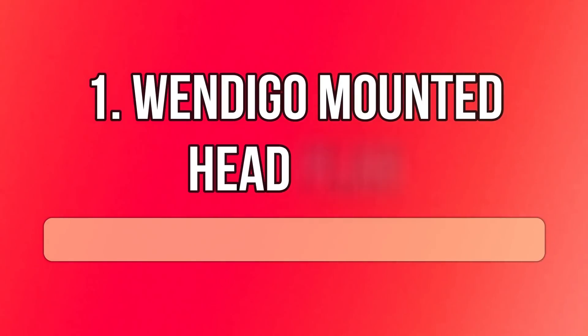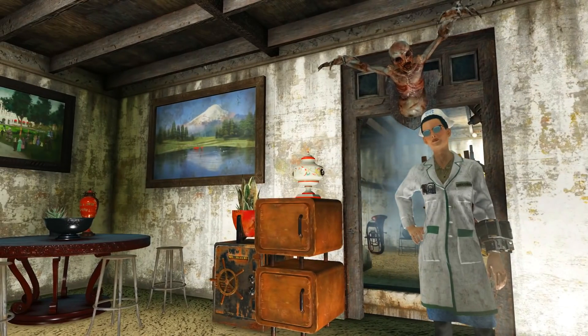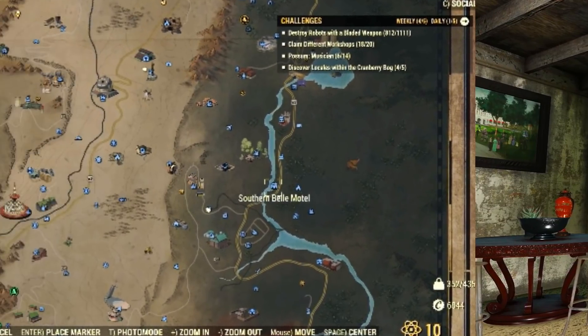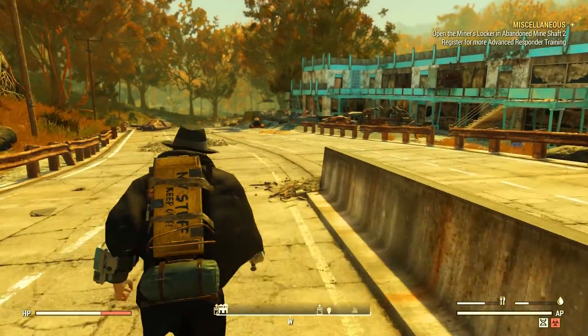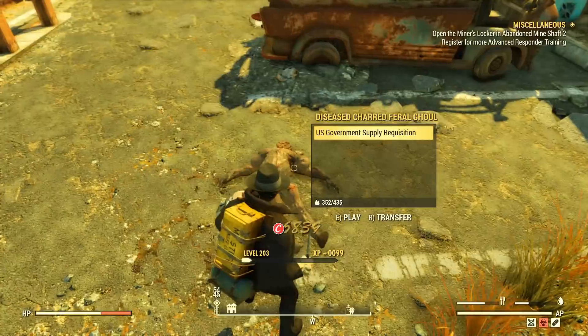Let's start with the Wendigo. For this one you need to complete a mission called the Sinking Feeling. It's a mission that starts out of nowhere, really, here at the Southern Belle Motel, and all you need to do is pick up a note on top of a table.